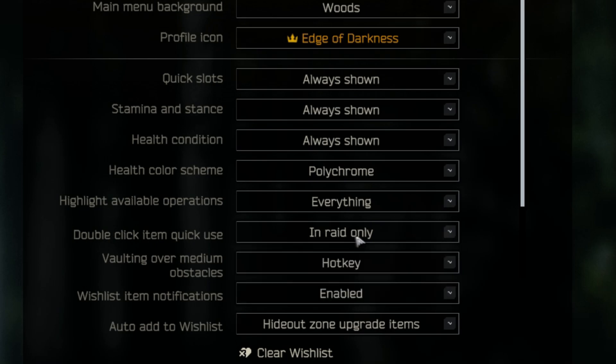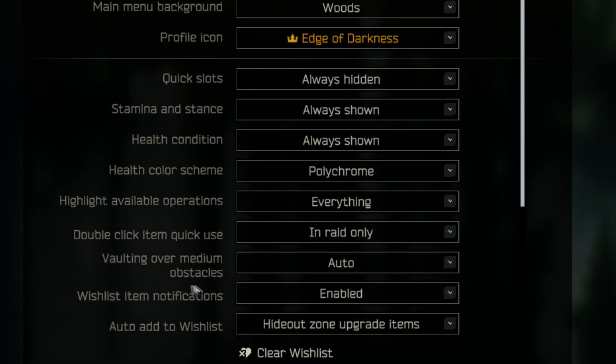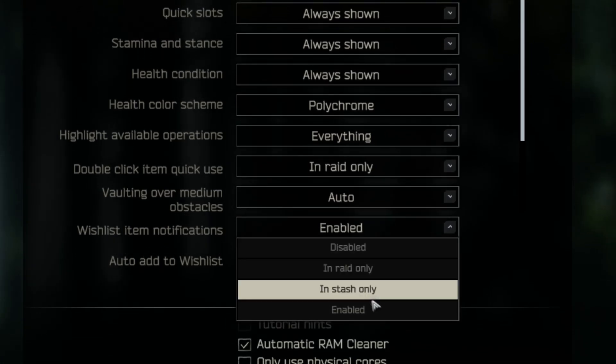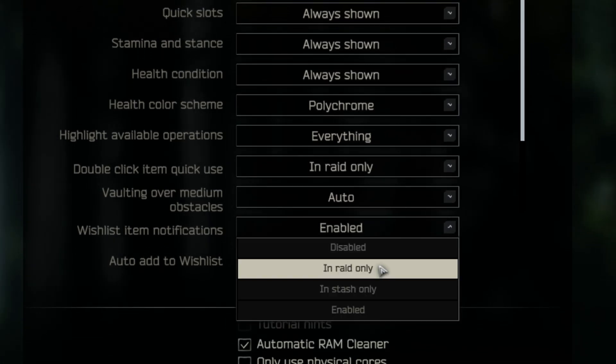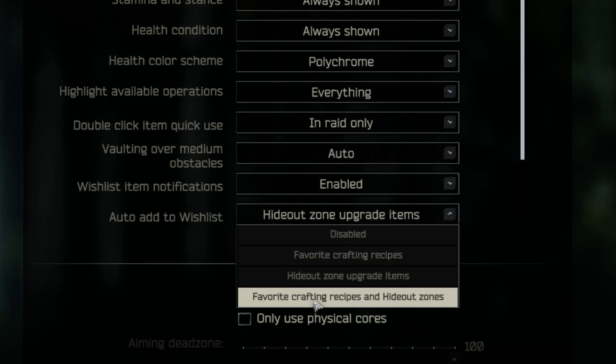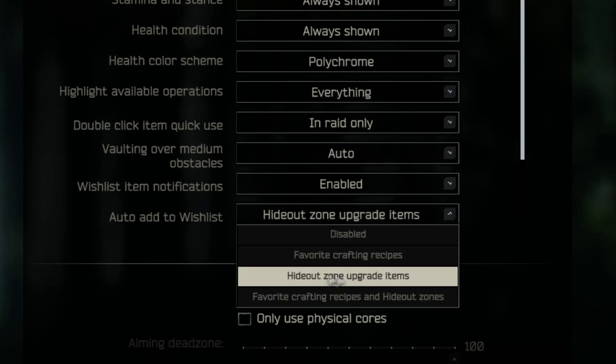This will stop you from accidentally eating food in your stash. When it comes to vaulting over medium obstacles, you're going to want to keep this on hotkey. When it comes to wishlist item notifications, this is personal preference but I have it enabled. For auto add to wishlist, I have it on hideout zone upgrade items.